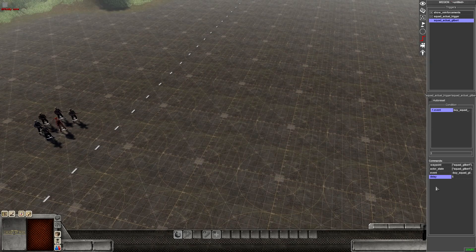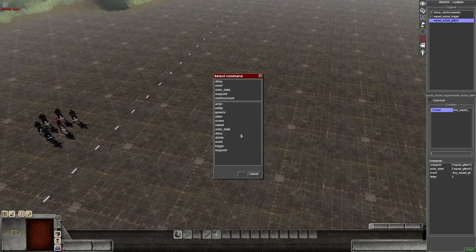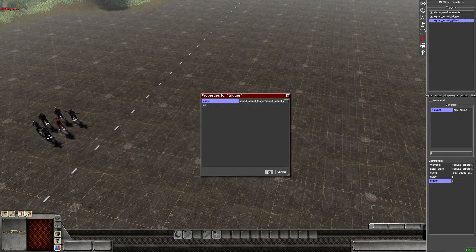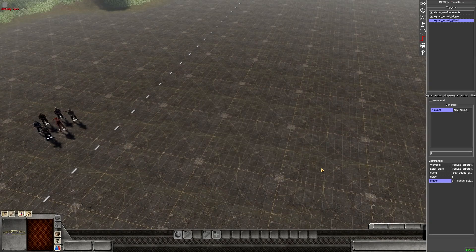Now we want the event: by_squad_gilbert, set - we want that to reset. The delay is five. Add another delay - that's a very important delay. Also add in the trigger so that it shows the trigger - hit okay, hit okay, and don't check off on either, just hit okay.